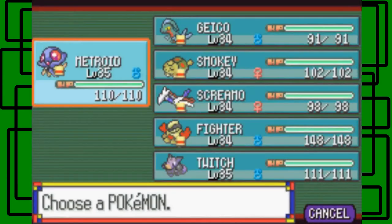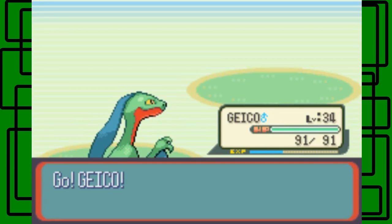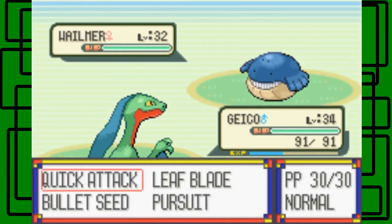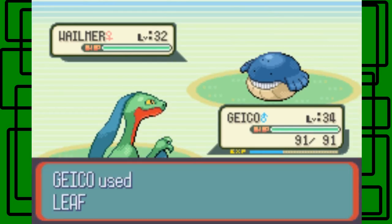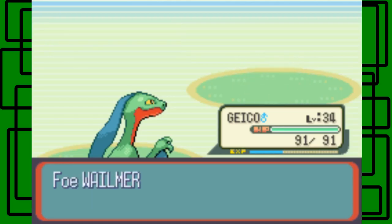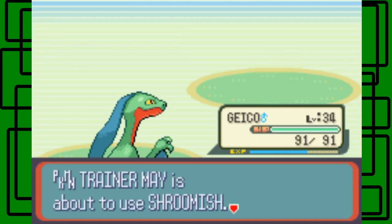Let's go to Grovyle. I've been saying the name wrong this whole playthrough but that's okay, I corrected myself. Her Wailmer is level 32 and female - Leaf Blade takes it out, awesome. So far we're one-shotting all her Pokemon. And then she has a Shroomish.